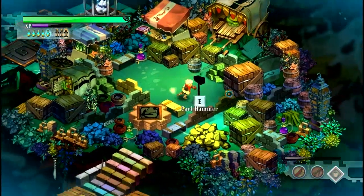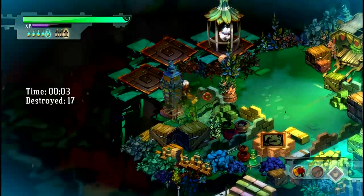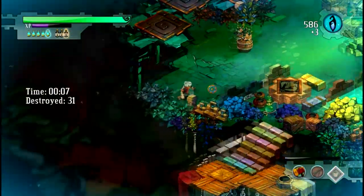What is up? This is Altarian with another Bastion Proving Grounds. This time we're going to be smashing stuff with a Cael Hammer. Our goal is 100 broken objects in 27 seconds.